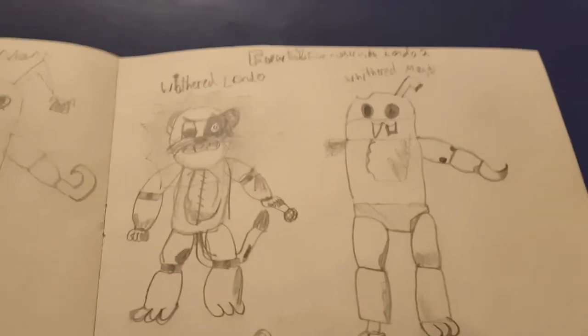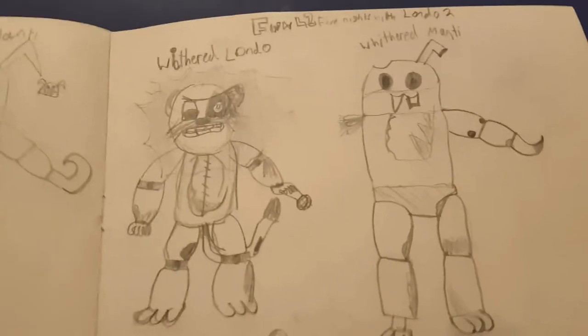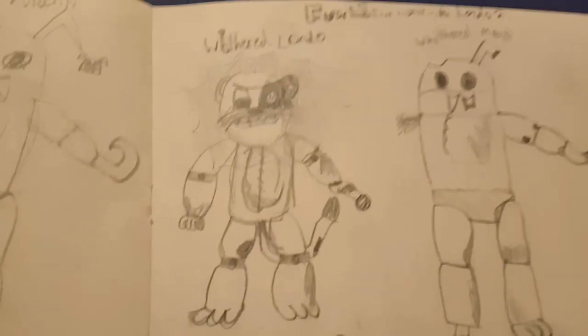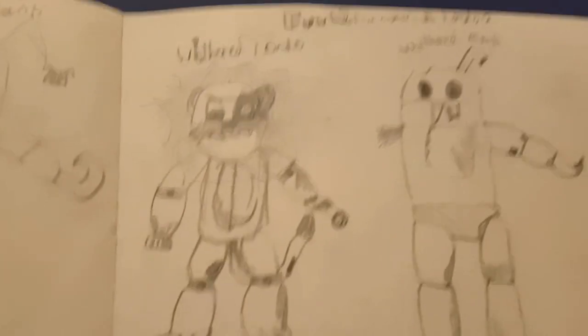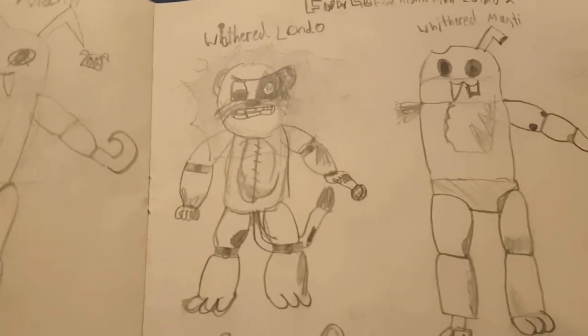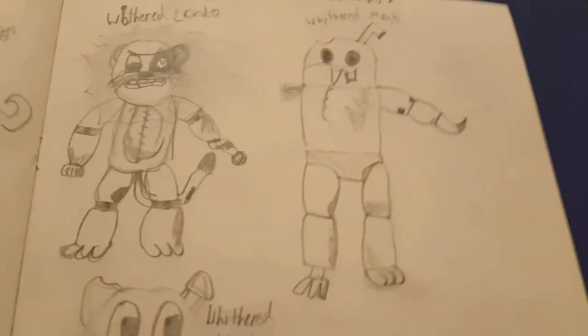Five Nights at Londos number two — I wasn't actually expecting to draw more, this was just for fun. Withered Londo: his mane is pretty messed up, he's missing an eye plate, his chest plate has been stitched up, his legs are pretty bruised, and he still has a microphone. He looks pretty angry — I would not want to hug him.